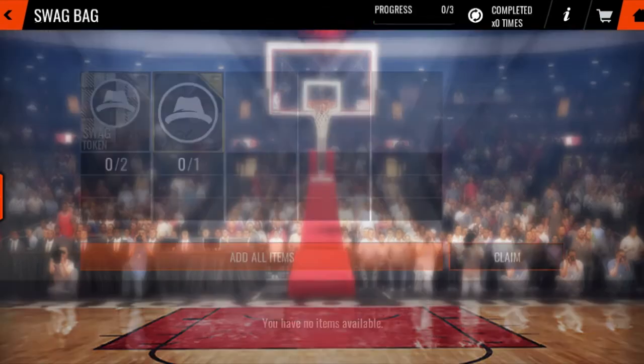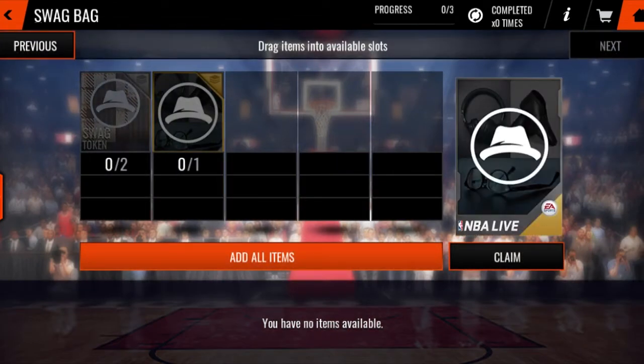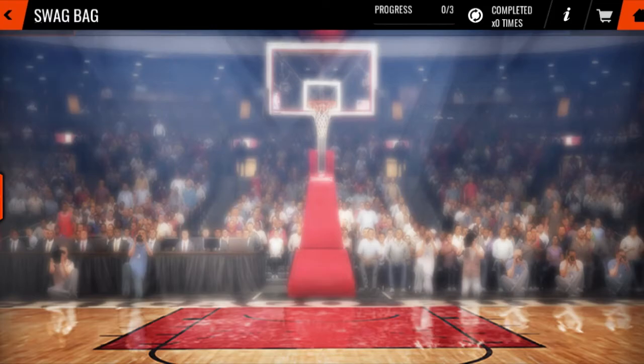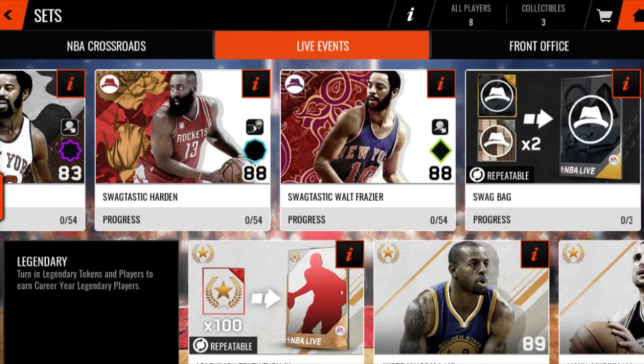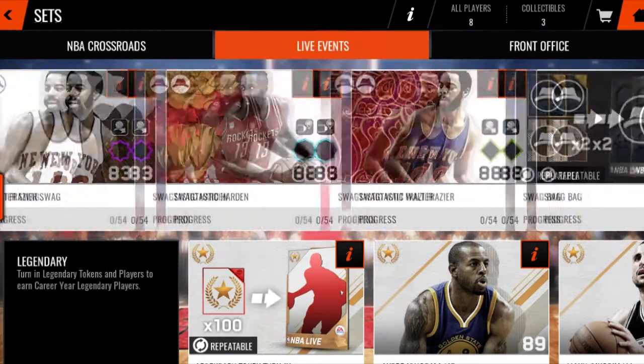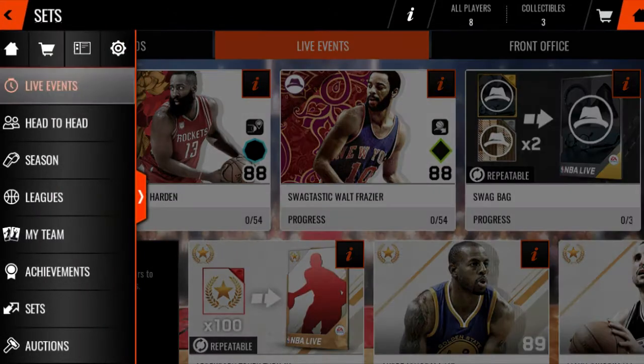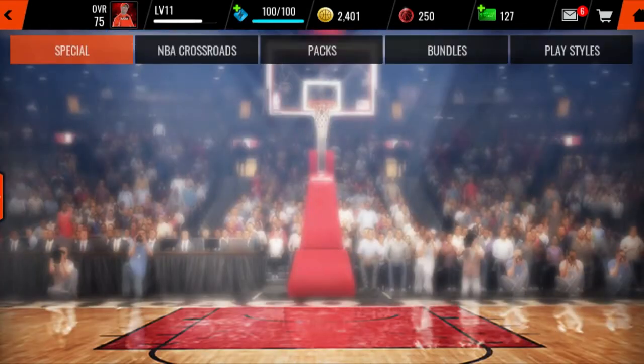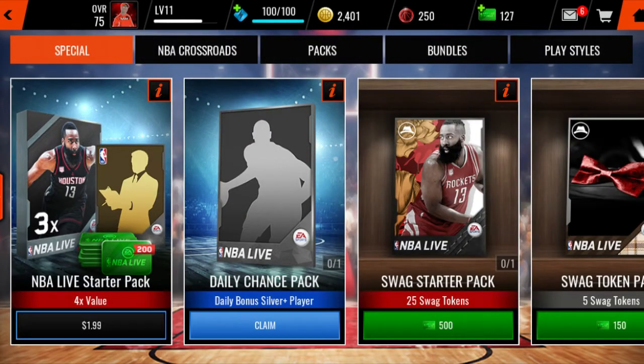So you're going to need to throw in one of these and two swag tokens, and you get a swag bag. This is looking a lot like some of the old sets in the game. It's based off of the live event. We can go see what kind of packs they have in the store for us. This reminds me a lot of the Easter promo — this is a lot like the Easter promo right here.